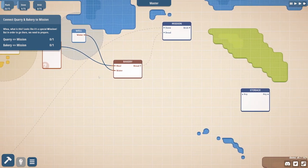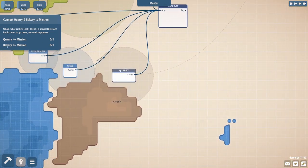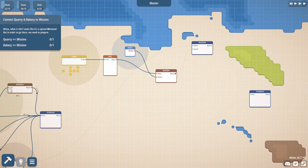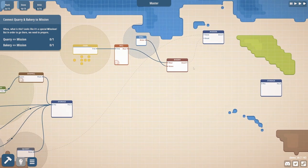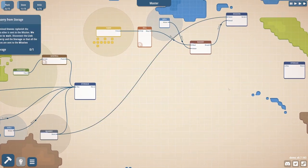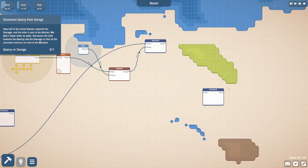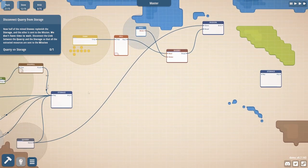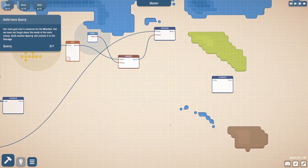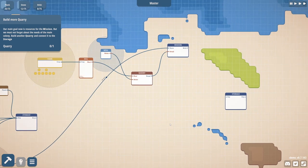Looks like it's a special mission. In order to go there we need to prepare — quarry, mission, bakery, mission. We're putting bread in this mission. Can we move the stone all the way over there? Half of the mined stones replenish the storage and the other is sent to the mission. Disconnect the link between the quarry and the storage so all extracted resources are sent to the mission. Our main goal now is resources for the mission, but we must not forget about the needs of the main colony. Build another quarry and connect it to the storage.